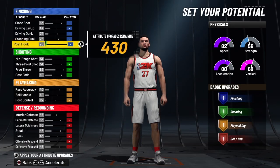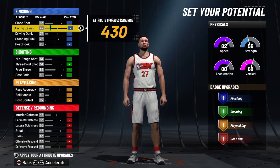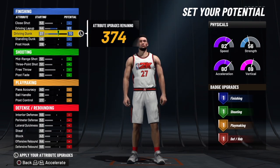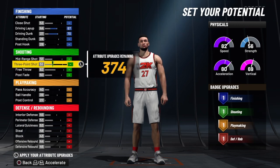We're going to start with the finishing on this build. The finishing is not all that — I didn't put any emphasis on the finishing because of the defense, the shooting, and the playmaking. So what we did was just take the driving layup and the driving dunk to the max: 70 driving dunk, 67 driving layup. Simple. We're going to get it to the green beam badges.